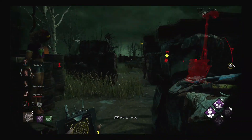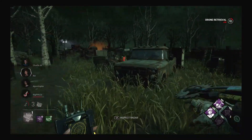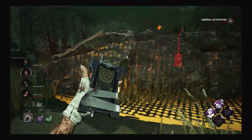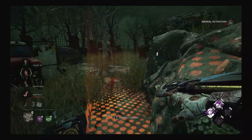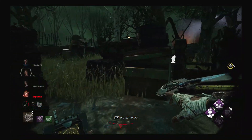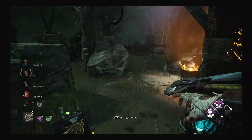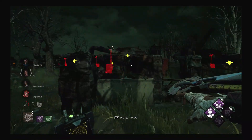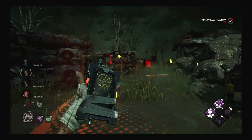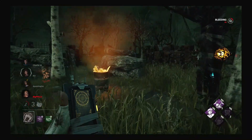One generator is done, but it doesn't really matter. I've hooked so many people and I feel like this game is not over yet. They can definitely still win but it's going to be much harder for them. Also, the more they cleanse my Hex Plaything totems, the more Hex Pentimento I can activate. I activate another totem — now I have a third Hex Pentimento totem. So now their healing on the ground is decreased, their healing each other is decreased, and their repair speed is decreased by 30%, and that's really, really useful.